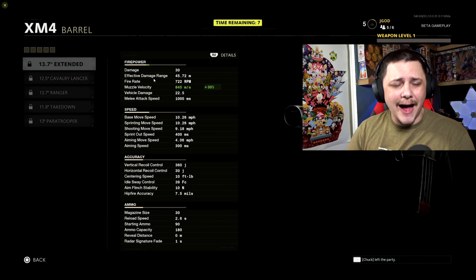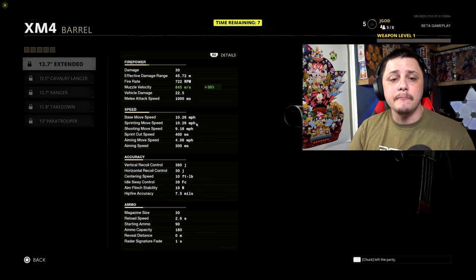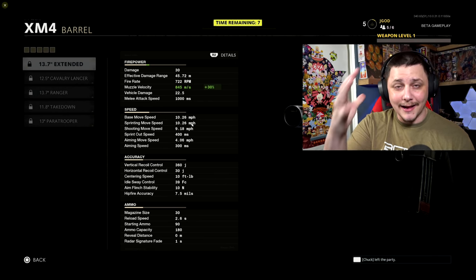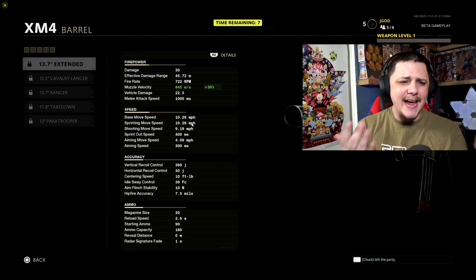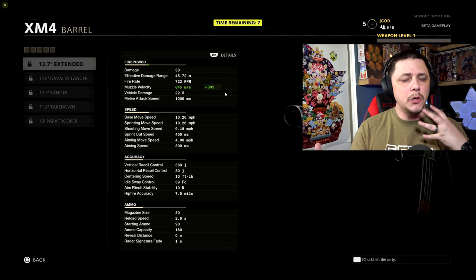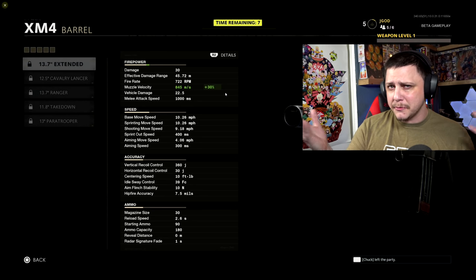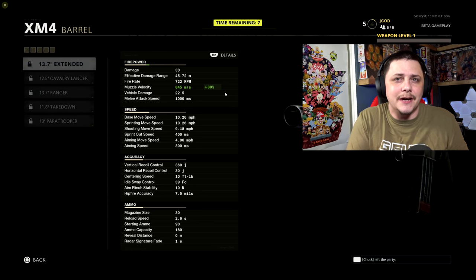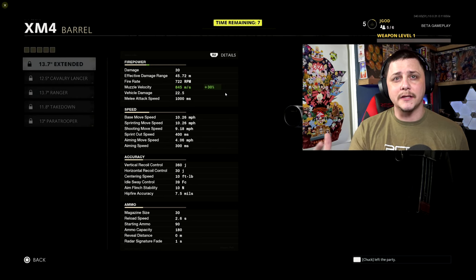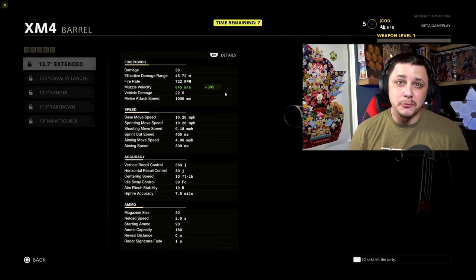So these are just the various damage profiles and stats for the XM4 — damage, effective damage range, muzzle velocity, all that stuff. We also have movement, but it's in miles per hour. I went ahead and converted that to meters per second, since that's how we've collected data for Modern Warfare, so we can give a head-to-head comparison of why it feels like you're moving faster or slower from one game to the other. I asked several people which one they thought was faster, and people were split — some said Modern Warfare felt faster, some said Cold War. It's really going to come down to what weapons you were using and how you're using them.